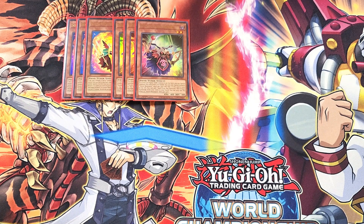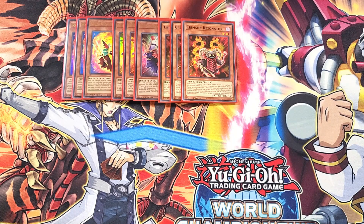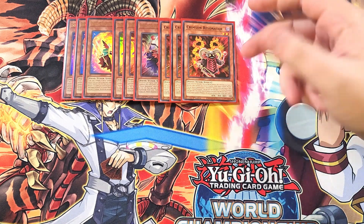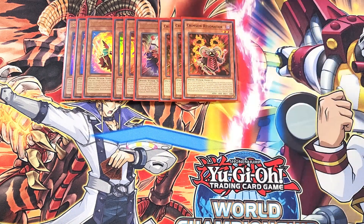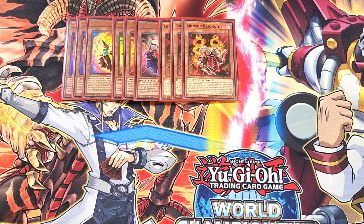We then play three copies of the classic Crimson Resonator. This card is a great combo piece because if you control no monsters, you can special summon it from your hand. And if the only other monster you control is exactly one Dark Dragon Synchro monster, you can special summon up to two more Resonator monsters from your hand or deck. This lets you summon Soul Resonator, get Bone Archfiend, go into Red Rising Dragon, use Bone Archfiend to send Crimson to the grave, bring it back, and go into a bunch of Synchro plays.